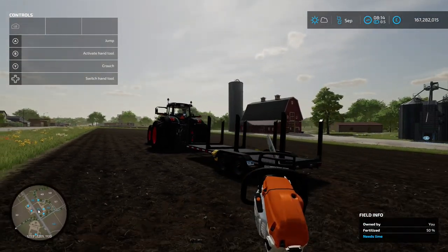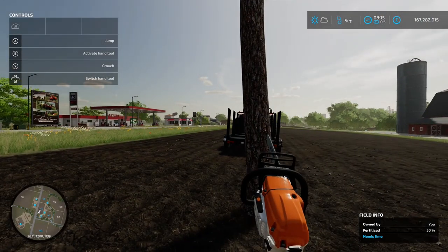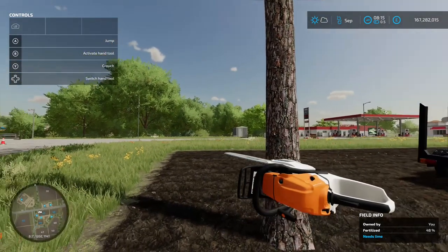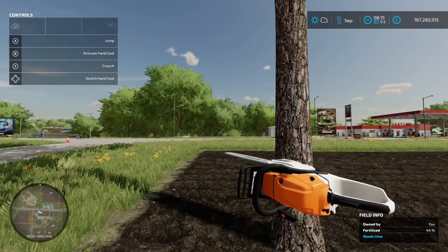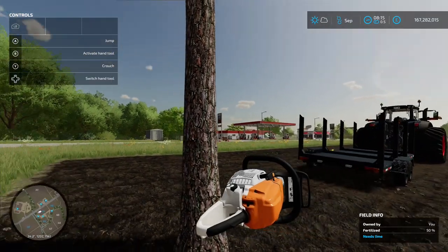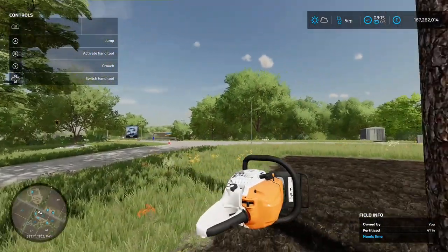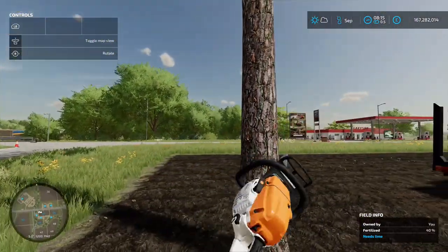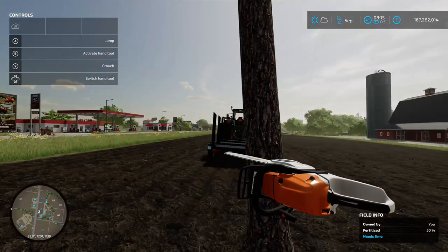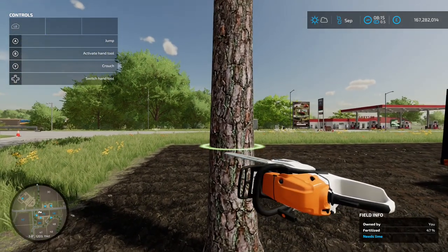What you need to do is cut it so it falls onto the trailer. The chainsaw is going to go through the tree like that and the tree is going to fall that way. If you cut it the other way around, the chainsaw cuts that way and the tree falls that way. So the tree will fall whichever way you're cutting. Spin it around, line it up square on at the 90-degree angle.